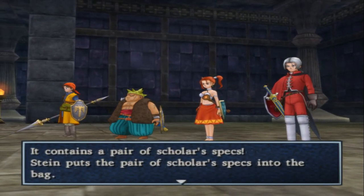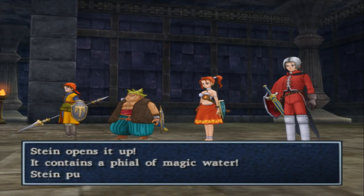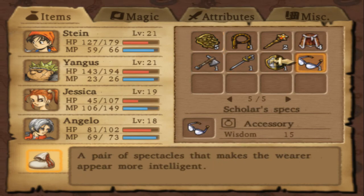Hold on — a pair of Scholar Specs. Wisdom up by 15. Let me check — Scholar Specs... was there something for Scholar Specs in my notes?